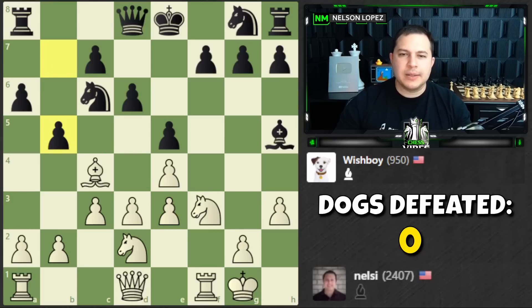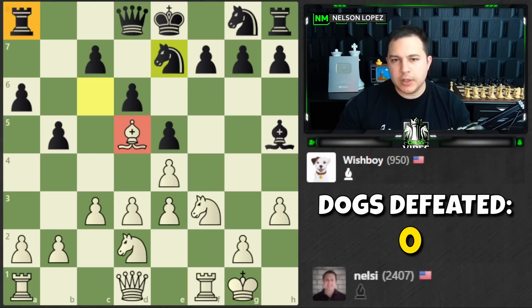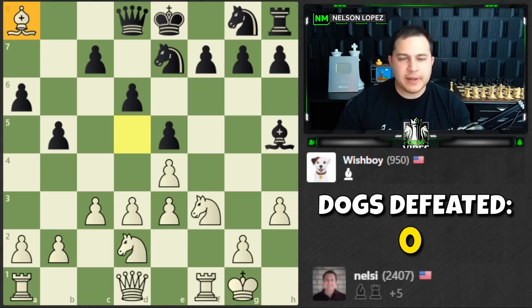I'm looking at these pieces and I see the bishop can come in — that looks like a very annoying move. How is black going to defend? They save the knight but are going to lose the rook. Bishops are three points, rooks are five — that's a good trade. Let's go ahead and take it.